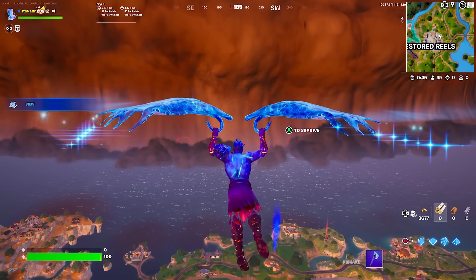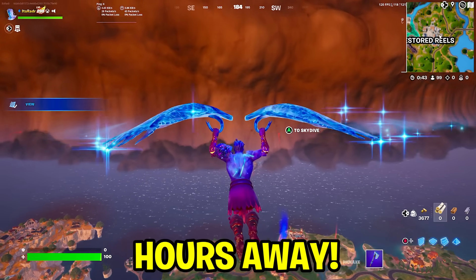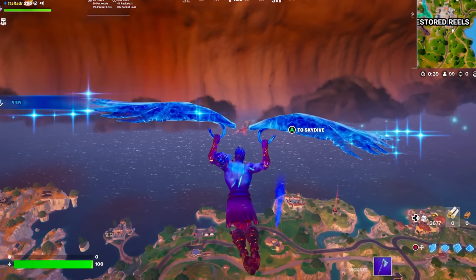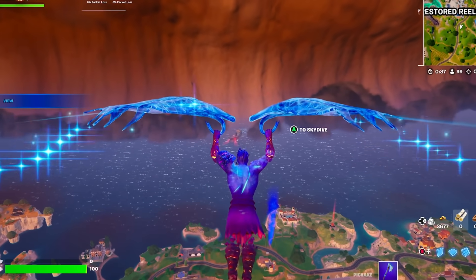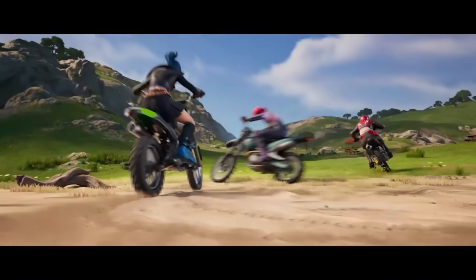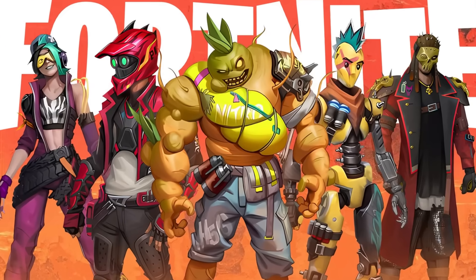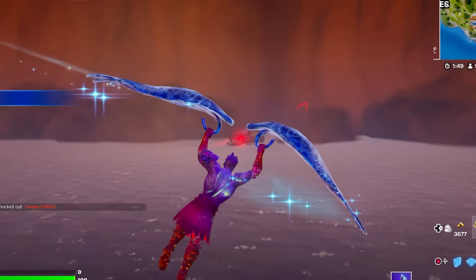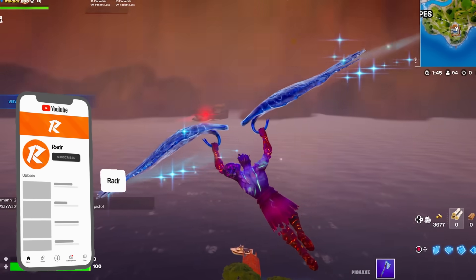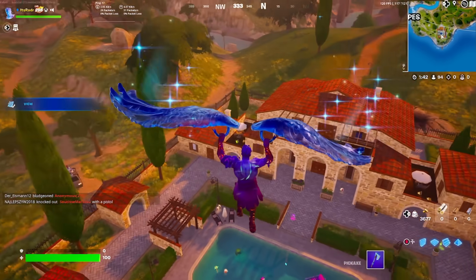Fortnite Chapter 5 Season 3 is just a matter of hours away. As you can see, the huge sandstorm is really, really close to the island, and we can also see the ship right there as well. I've got so much to go over in this video — the entire Battle Pass, brand new map changes, and so much more. The shark boat ship is super close to the island, and that's actually going to be a POI inside of Season 3.